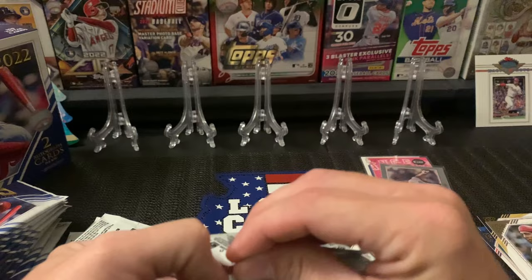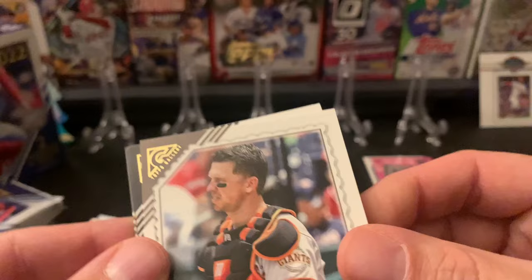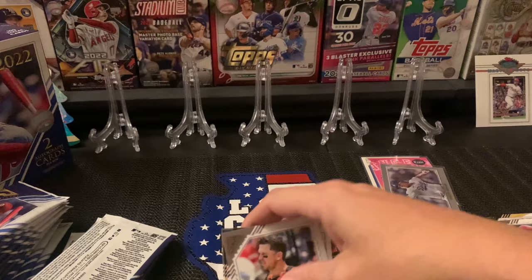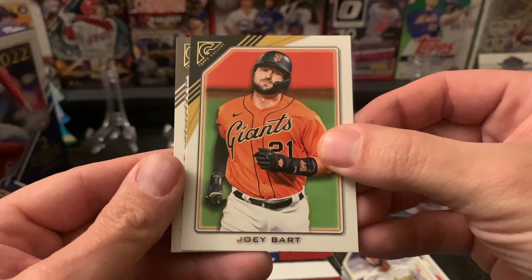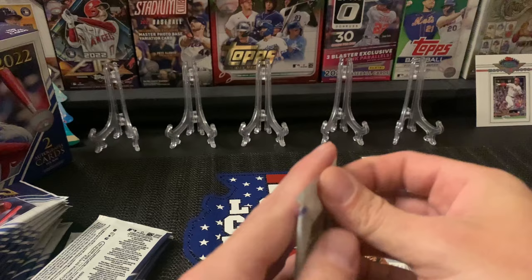Let me know in the comments if you guys have ripped this before and what you think of it. So far I think I like it — I love the look of the card. I'm not really sure if this is a photograph or what these are. I mean, I see the name Gallery so I'm thinking it's like painted or something like that, but I'm not 100% sure. So if you guys know, let me know. Buster Posey, Rodolfo Castro rookie, Rafael Devers, Joey Bart, and Cal Ripken Jr. — the Iron Man. One of my favorite players growing up.